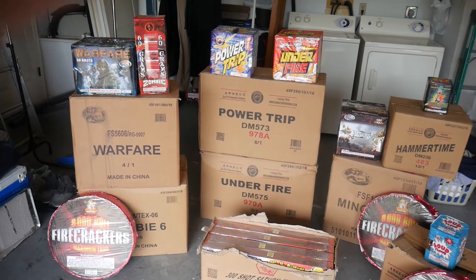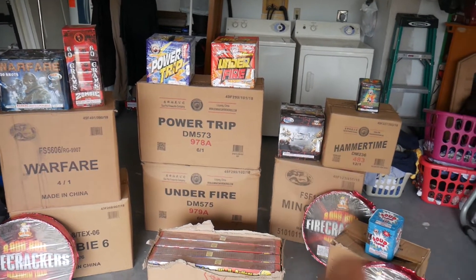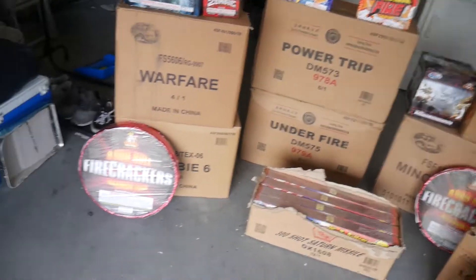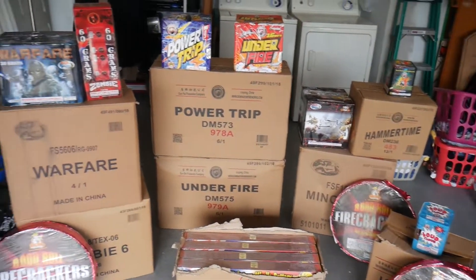Four cases of 500 grams, a case of shells, and then two cases of 200 grams. The firecrackers, they weren't wholesale — they were bought at Sky King. But everything else is from Four Seasons Fireworks.